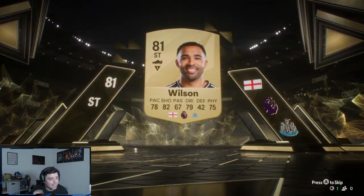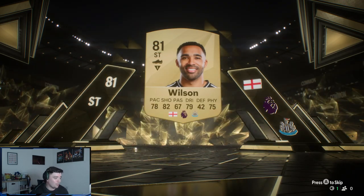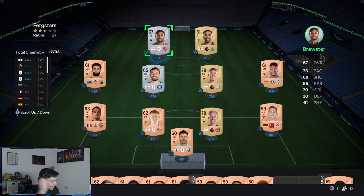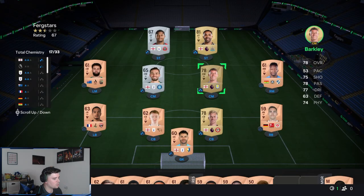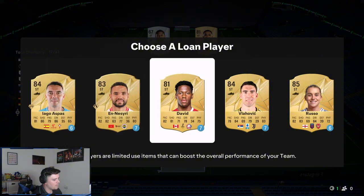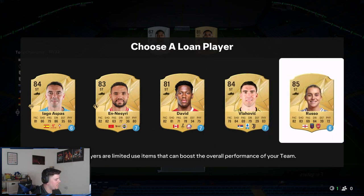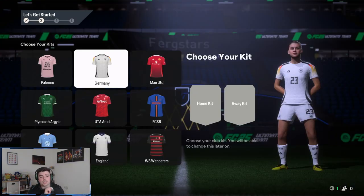We're starting off with Callum Wilson — he has somehow lost all of his pace; I remember when he used to be quite quick. We've also got Ross Barkley and Ben Mee. For our lone player we're going for a striker, and I think it would be wise to go for Russo — Bass has got 81 pace, he lost his legs ages ago.